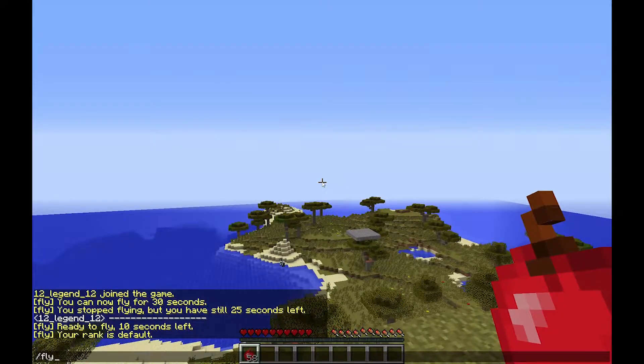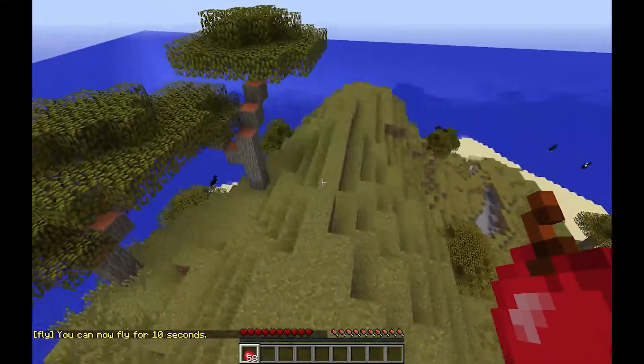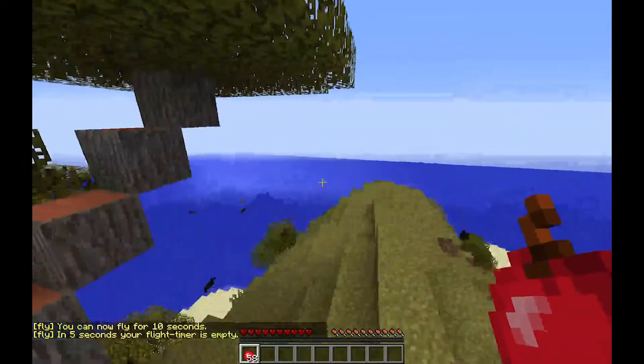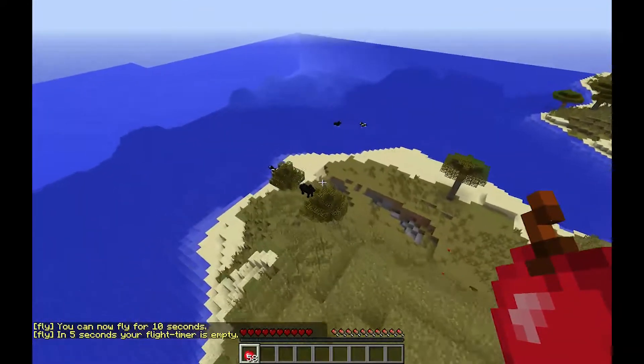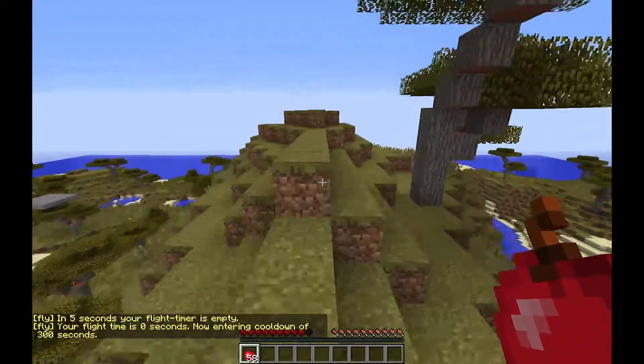The main command is /fly. What this does is let you fly, like a creative mode fly. You can do that for 10 seconds — that's your flight timer — and if your flight timer is empty, you will just drop out of the sky.